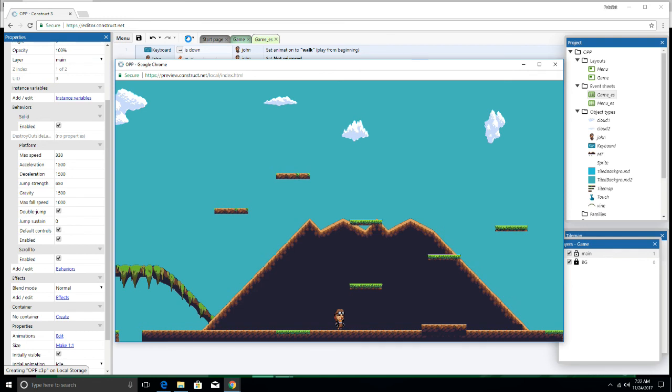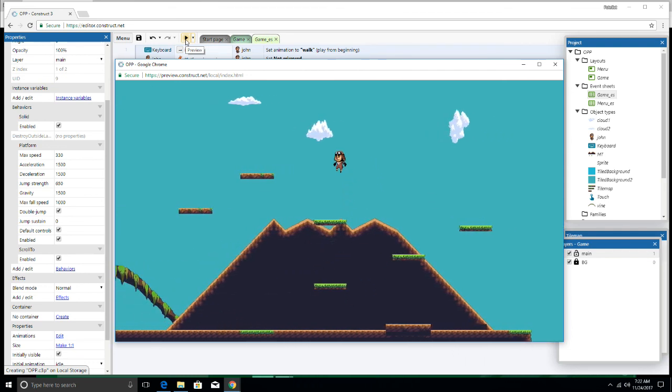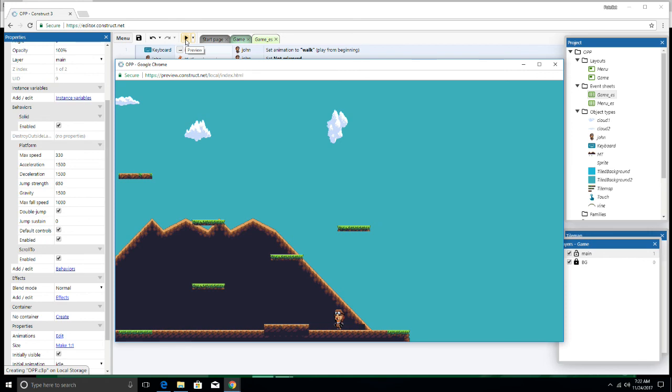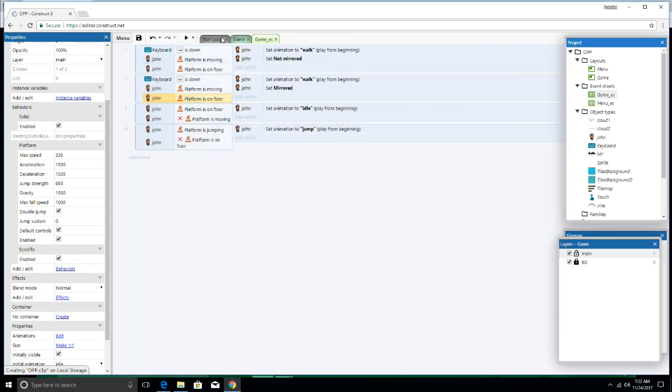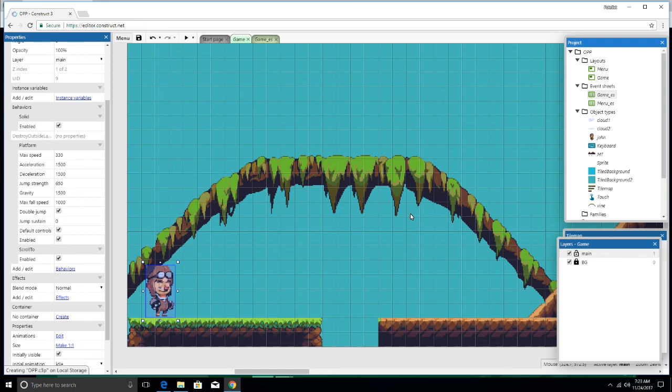Awesome guys, so there we go. We don't have to do the mirror jump — if you're holding down the left arrow, it'll mirror it automatically. That's pretty cool — that's all we had to do. Very easy to set up. Play around with that. Next time we will work with our collision — I'll show you what I had to adjust on my idle character. We'll be adding in enemies and collision and more events to get this into a full game.